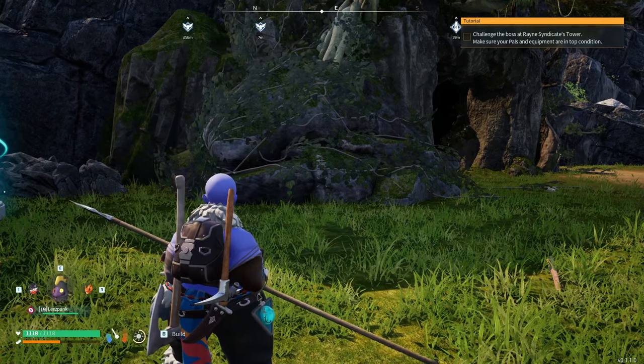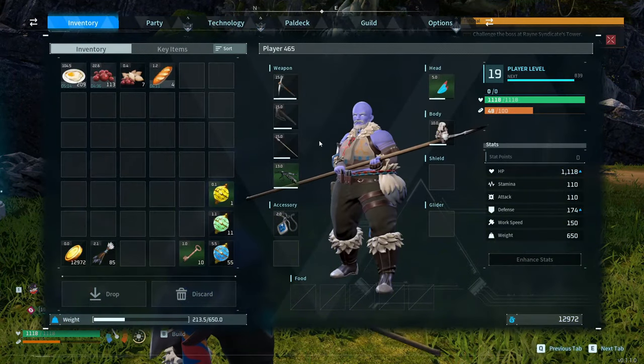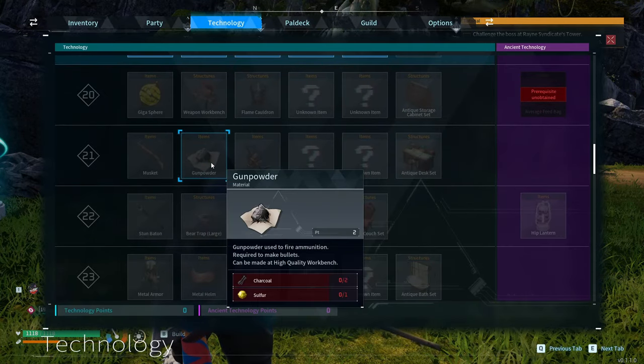Welcome back to Power World. In this video we're going through how to farm sulfur, and you're going to get coal with this as well. Sulfur combined with charcoal gives you the ability to craft gunpowder, and gunpowder is needed to make bullets. So this is the start of all of your ammunition for your weapons.